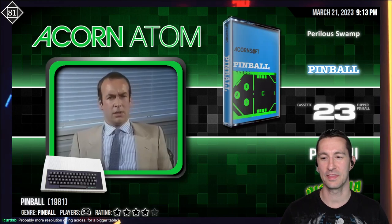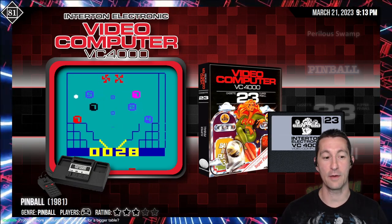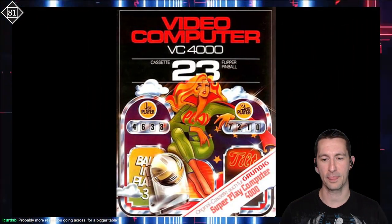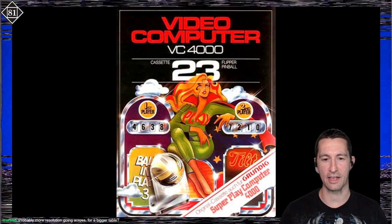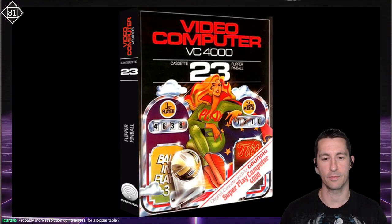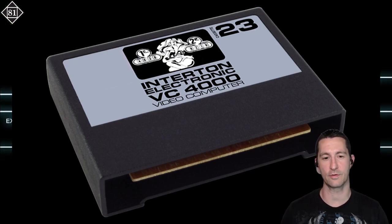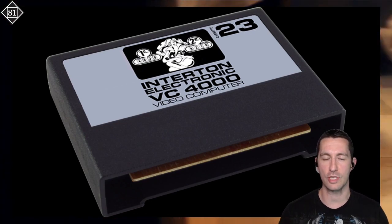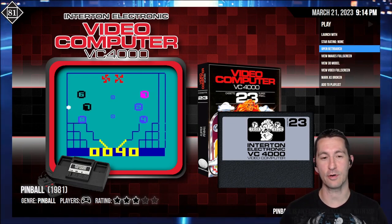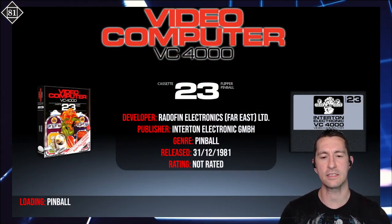Let's press forward and see what our next game is. We're still in Europe — this is the VC4000 with Pinball, or Cassette 23 Pinball. Here's the front of the box with a woman inviting people to play pinball, and it looks like we have flippers this time — at least it shows on the front of the box. The VC4000 is a console only in Europe where you pop in a cartridge like the Atari VCS. Let's hop in and play Pinball for the VC4000.